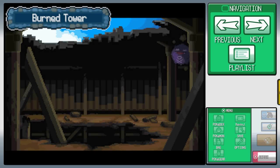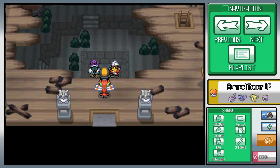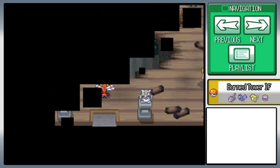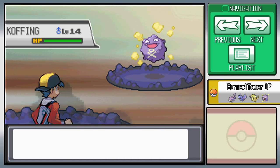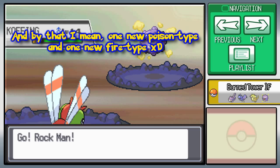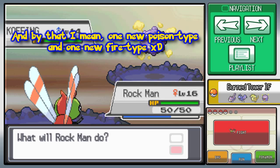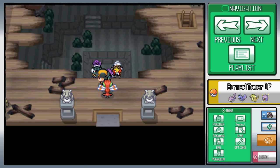Welcome to the Burned Tower. I really like what they did to the game here — you can see down into there, it's kind of cool. In the original game, you couldn't see it; you just had to find it for yourself. A lot of interesting Pokemon you can find here — a lot of poison and fire types.